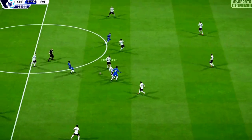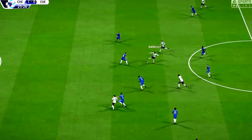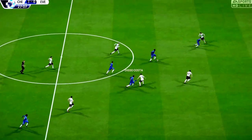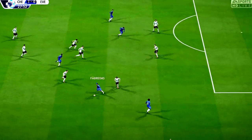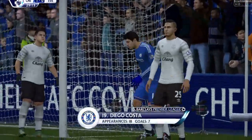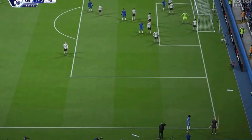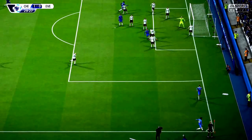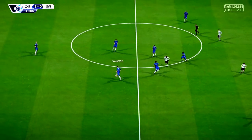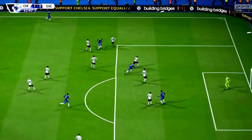Oscar. Now Fabregas — fine cross. He took no chances there. It's a corner. Here we've got a chance to have another look at Diego Costa's goal. Well, I don't think it should have found its way in, but give him credit — he did get some power from some distance out. And he's used his head there to keep his side in possession.